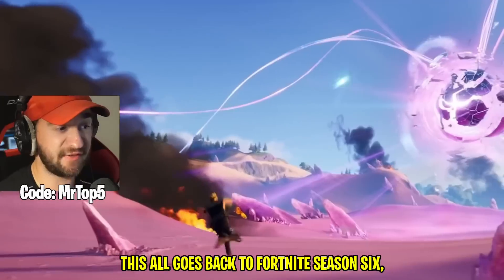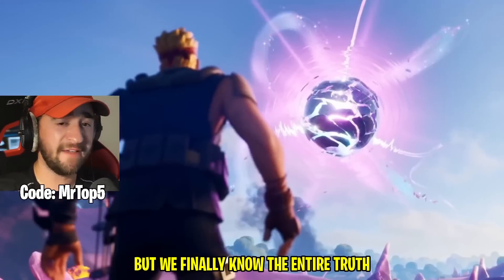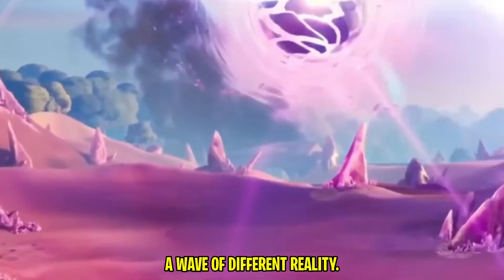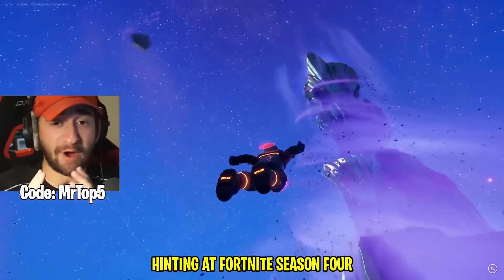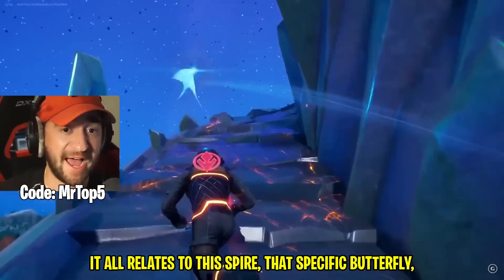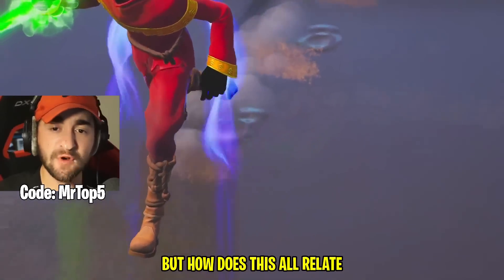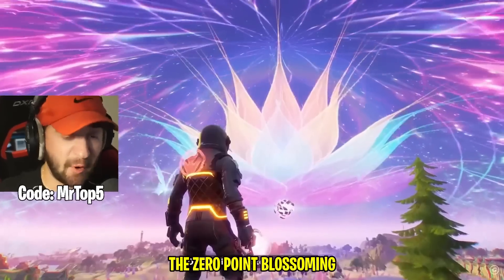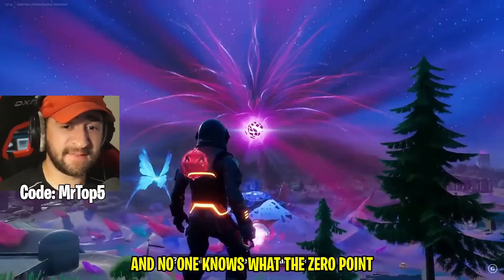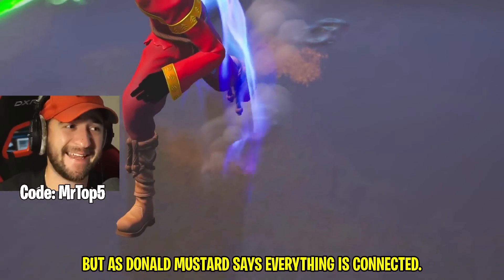It's been in front of us the entire time. This all goes back to Fortnite Season 6, the Zero Crisis Season — one of the most mysterious seasons of all time. We finally know the entire truth of how the Foundation randomly came on the map, why there was mysteriously a wave of different reality. This Fortnite season was hinting at Fortnite Season 4 ever since it came out, and none of us realized it. It all relates to the Spire, that specific butterfly, and this crazy-looking material of a zero point — with the Foundation completely stuck inside. The zero point blossoming was one of the most beautiful but strangest moments in Fortnite history. To this day, no one knows what the zero point being so destabilized yet so beautiful means. But as Donald Mustard says, everything is connected.